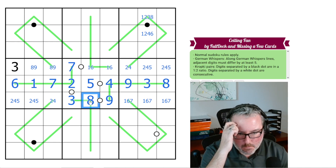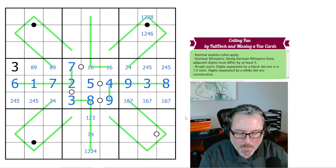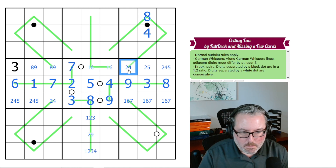Now let's go off these, because now we know this has to be low — it has to be 1, 2, or 3. This has to be high; it can't be 6, because it's 1. Can't be 8 or 9. This is low again — 1, 2, or 3. This is a low, so these are low, and that's high and that's high. So that has to be 8, because that has to be 4. That's not 4. So these are low; these all have to be high. That can't be 8 or 9. That can't be 6, because this can't be a 1.